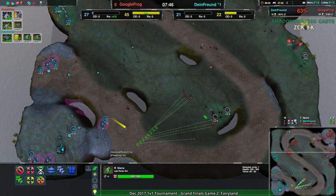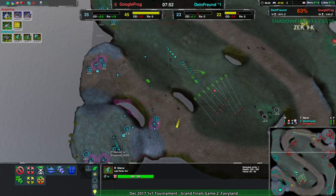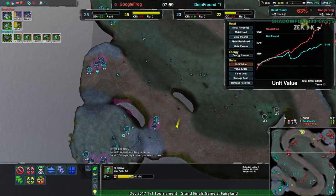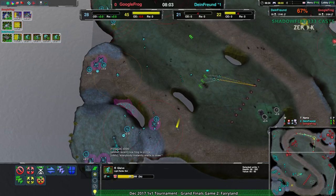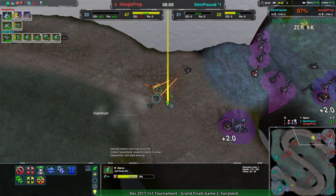This is a tight spot for Dimefriend. They're not that low in economy — it's just because they have about a 3k deficit in terms of unit value. That's where I'm thinking I'm not sure what options they have. Still bad, but it's not completely insurmountable.